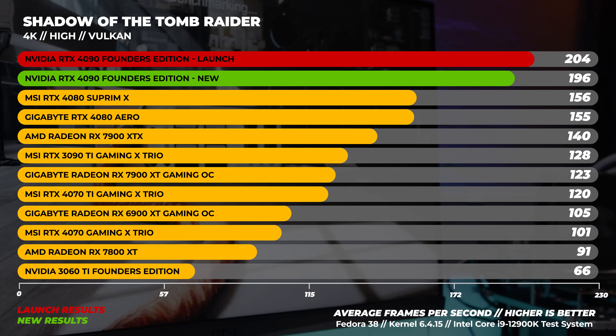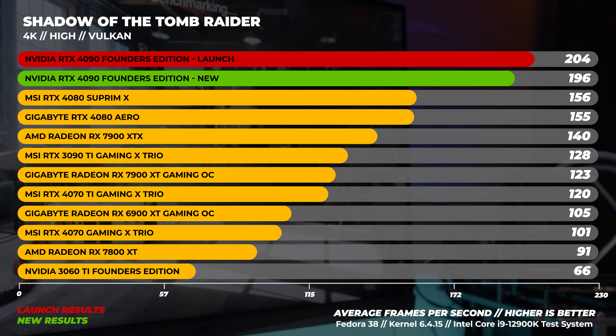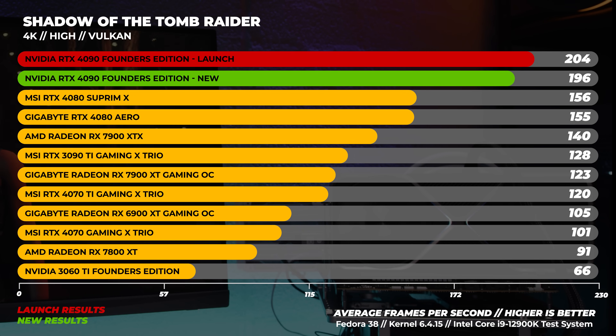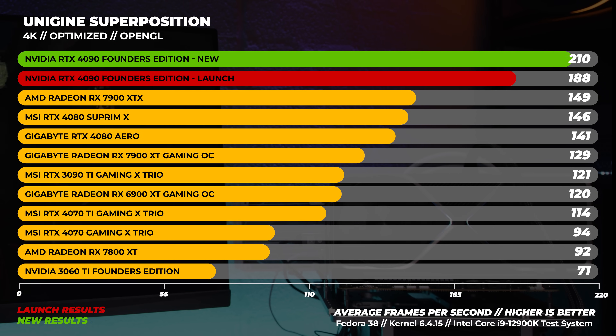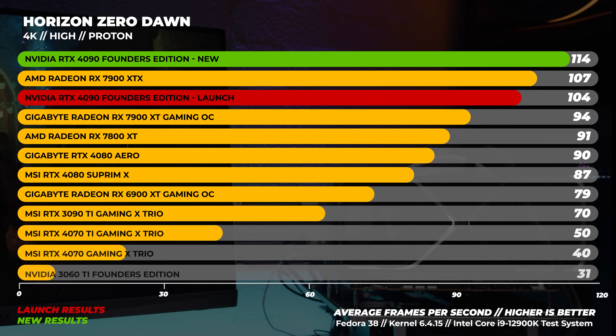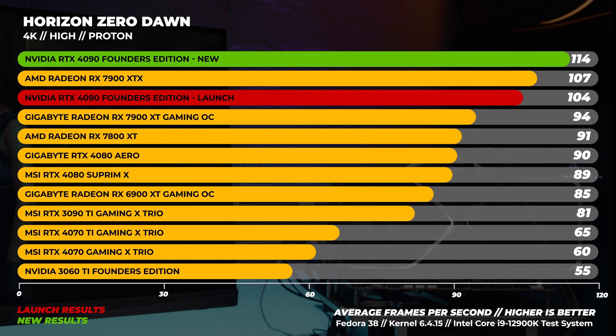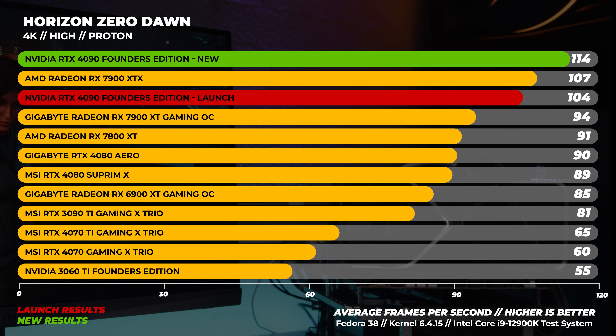Finally, onto 4K in Linux. In Shadow of the Tomb Raider in Linux at 4K, we lost about eight frames per second on average — nothing too surprising. With Superposition at 4K optimized in Linux, we picked up around 22 frames per second on average, which is quite a significant difference at 4K. In Horizon Zero Dawn at 4K in Linux, we picked up around 10 frames per second on average, similar to the gains seen in other resolutions in Linux, though the difference is still kind of large.